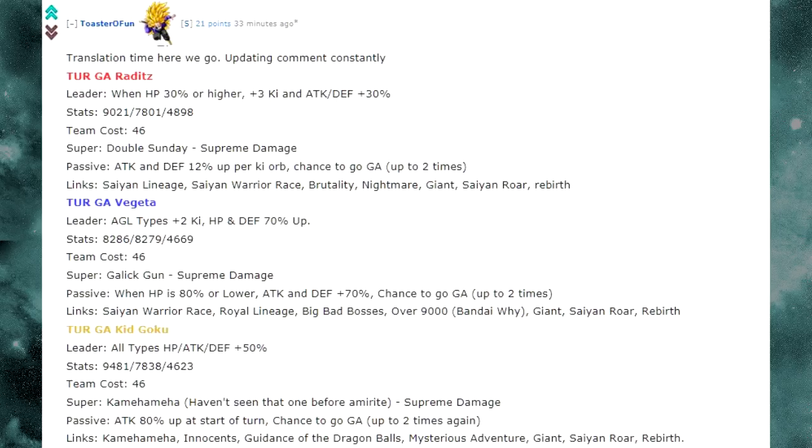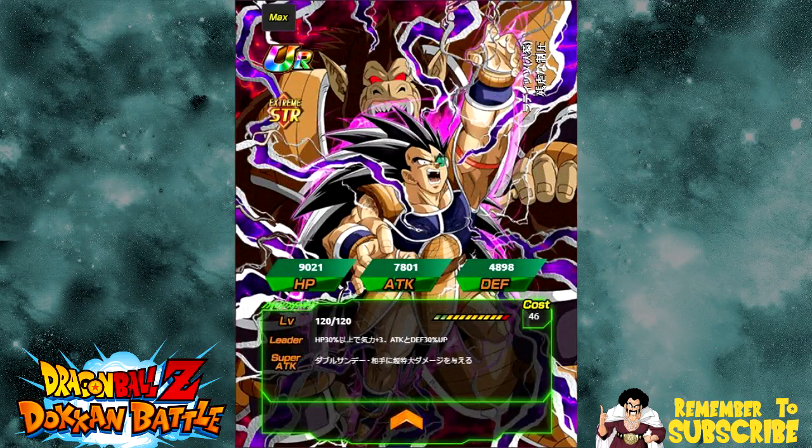Translation time, let's get into it. TUR Great Ape Raditz: his leader skill is when HP is 30% or higher, Ki plus 3, and Attack and Defense plus 30% — not great for a leader. Stats are HP of 9021, Attack of 7801, and Defense of 4898. His Super Tech is Double Sunday, does supreme damage. Passive skill: Attack and Defense 12% up per Ki Orb obtained, chance to go Great Ape two times. Link skills are Saiyan Lineage, Saiyan Warrior Race, Brutality, Nightmare, Giant, Saiyan Roar, and Rebirth — not really that great in terms of links. He requires three Nappa medals from the Saiyan Warrior event coming out, which should be back on the JP side in about two days.